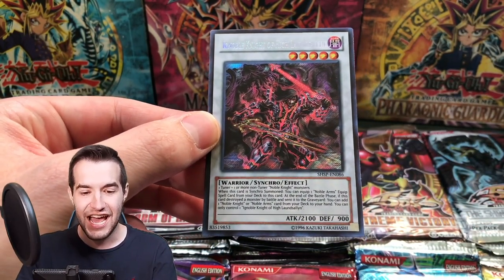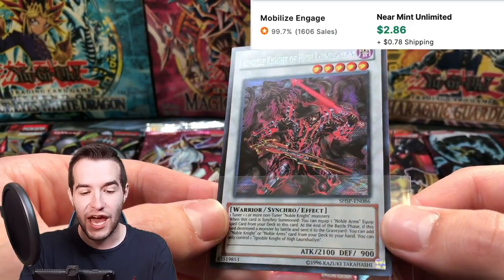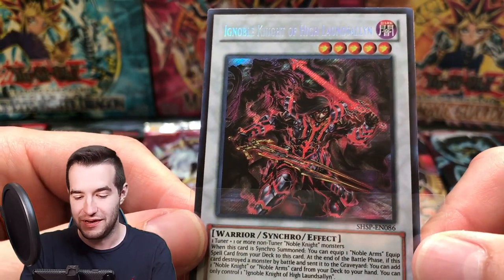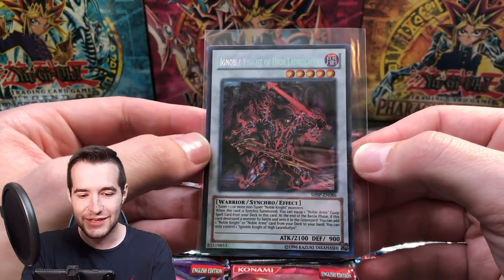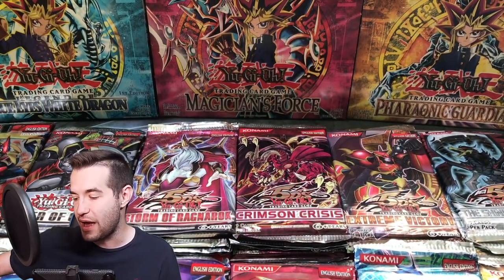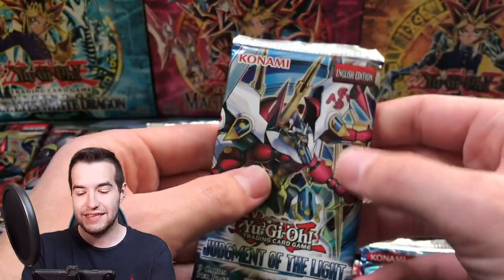Synchro — that is awesome! Our first Secret Rare of the opening. Now we are 10 for 16 — we're getting even better ratios. This is crazy, guys. This is absolutely crazy. Our Judgment of Light — if we pull Chickalates here, that's the only thing that can top this so far.